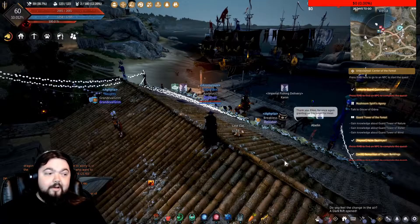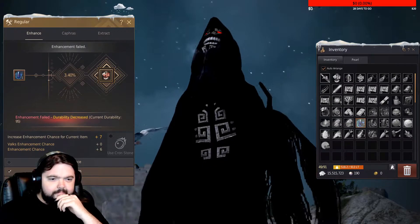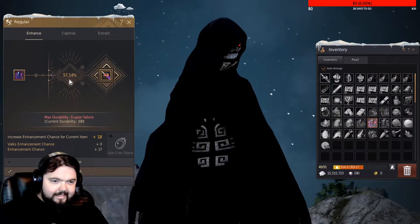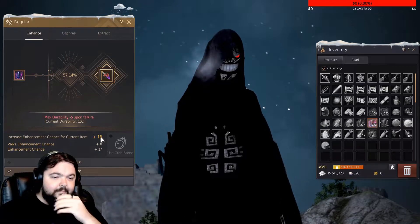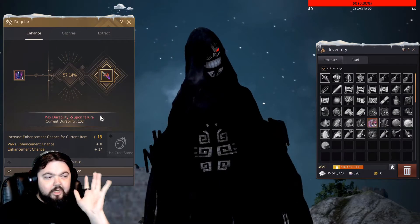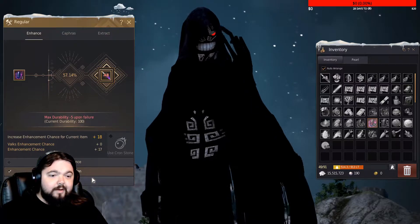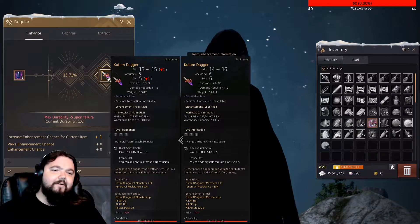God dang it dude — this is bad luck, this is the opposite of luck. We failed enough, now we go. What started at zero fail stacks was a 22% chance of success. With eighteen fail stacks — failing eighteen times in a row — we're now at 57% chance of success to get to plus nine, which is good enough. You might fail a couple times still, but it's better than failing twenty times on this expensive piece of gear. And we got it on the first try — we're at plus nine, and I haven't used any durability off the actual piece of gear.